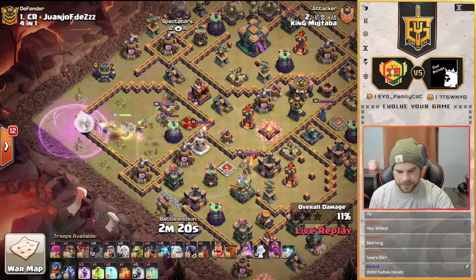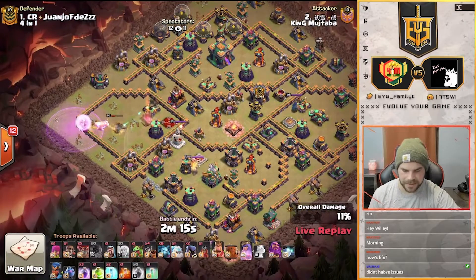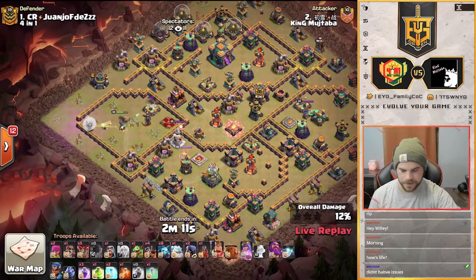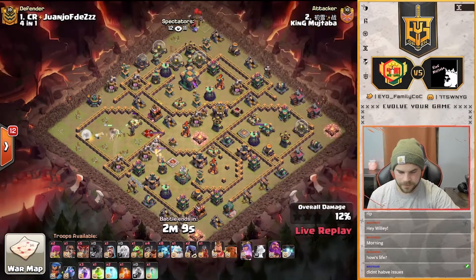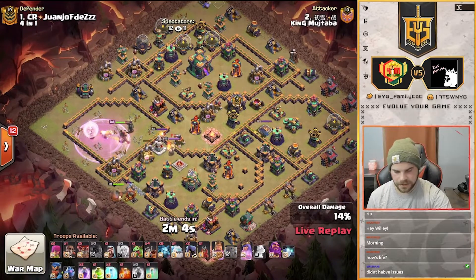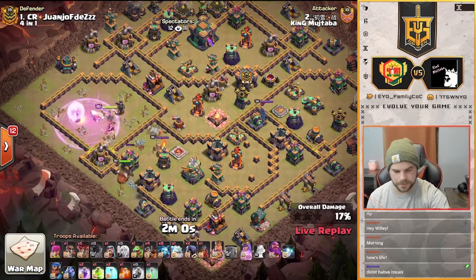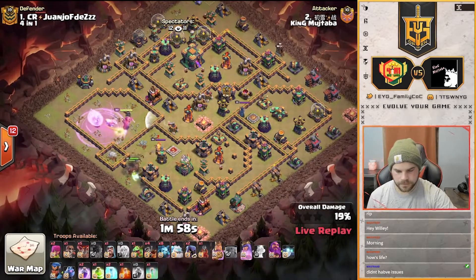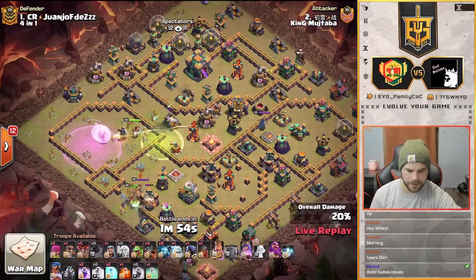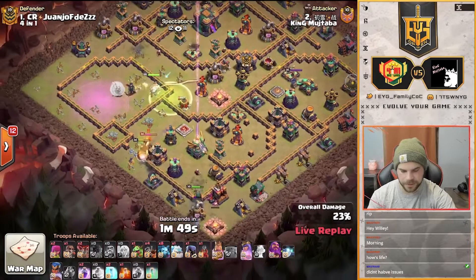We got a headhunter in for the enemy queen, so the enemy queen's going to go down. His queen's still taking a lot of damage but that rage is keeping her from using her ability. There's the next rage for the queen. King is in — king's going to work in towards the eagle. Let's see where he wants this queen to go. He does have a jump spell so he's going to jump the queen to the core of the base.